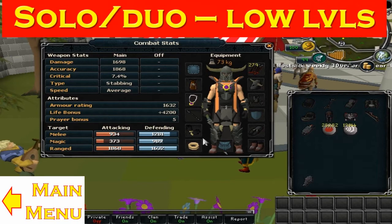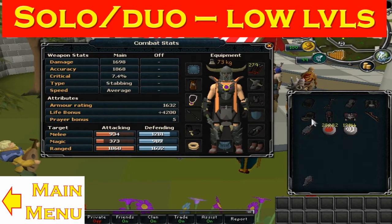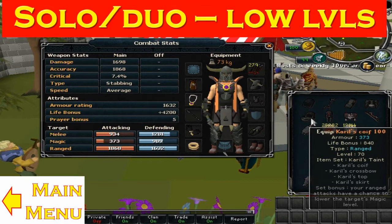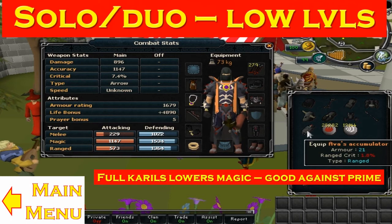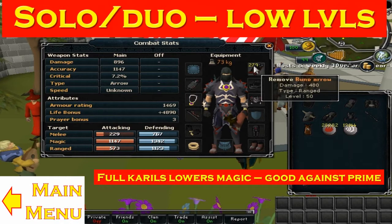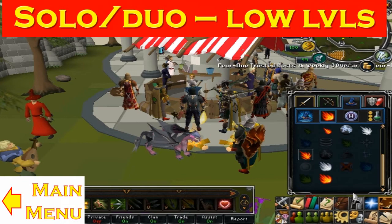The good thing about Guthans is that you also get the chance to heal whatever you hit with the Guthans set effect. For the last part — the range loadout — I recommend a Carol's Koi for the head, and the rest as Royal D'Hide, and a Dark Bow.